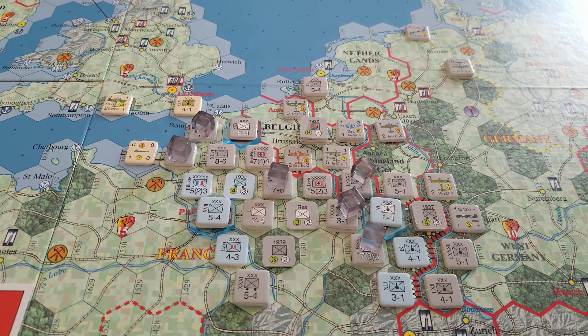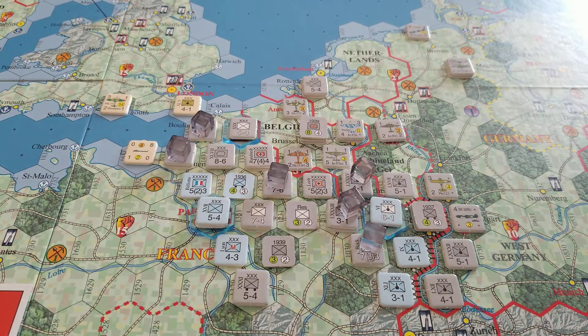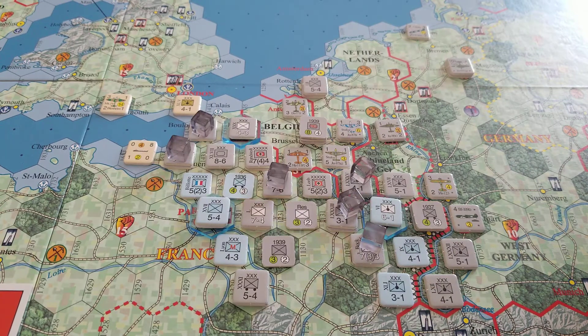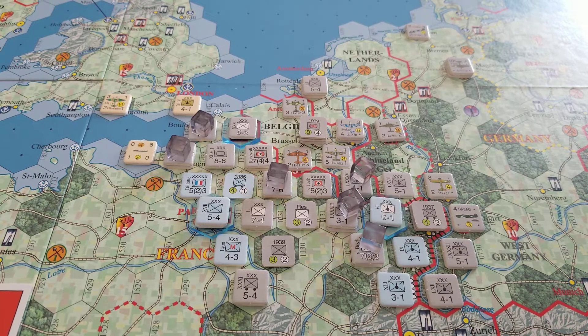Last time we met, our band of intrepid German heroes is advancing slowly upon Paris. They've managed to take over Lille. We've almost got Metz surrounded, and we are knocking at the door of Paris. Our band of French and Commonwealth heroes - well, the Commonwealth is no longer on the continent because they've all been booted off. Our intrepid band of French heroes continues to hold on to France and Metz. Unfortunately, it's probably only a matter of time before those two cities fall.